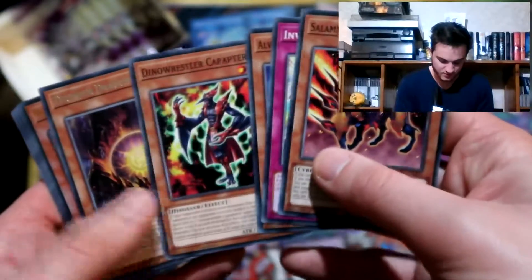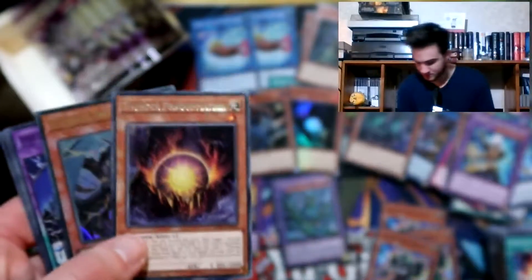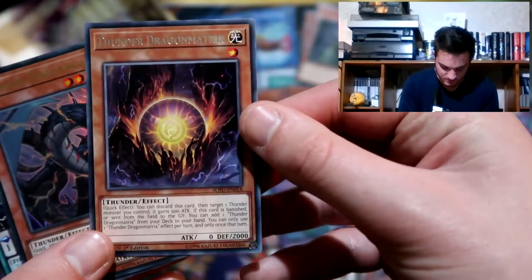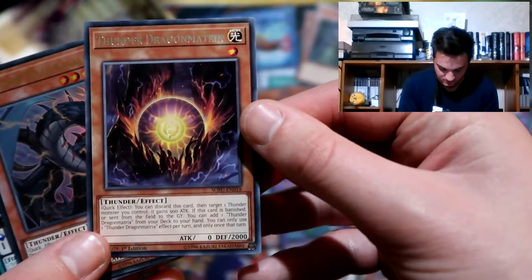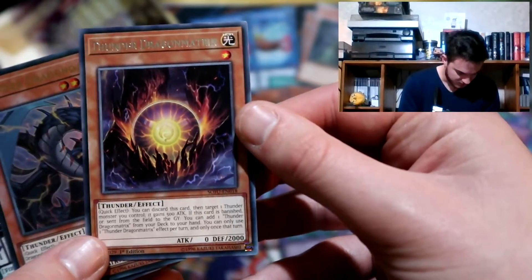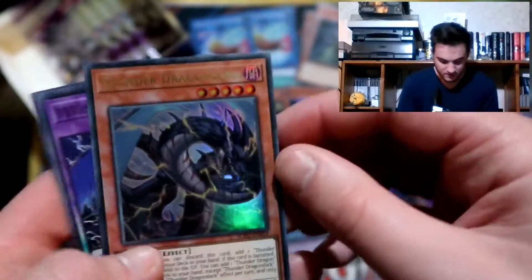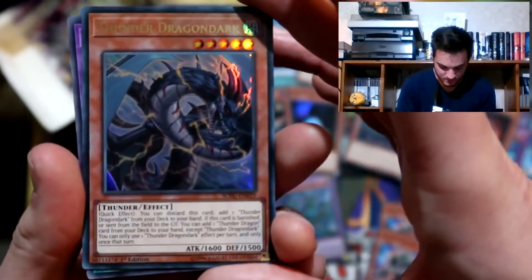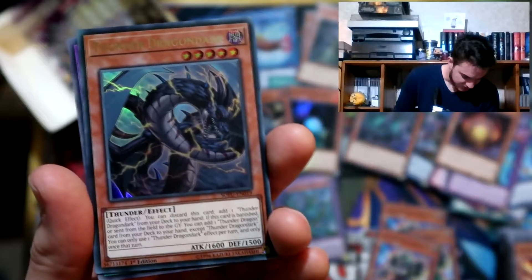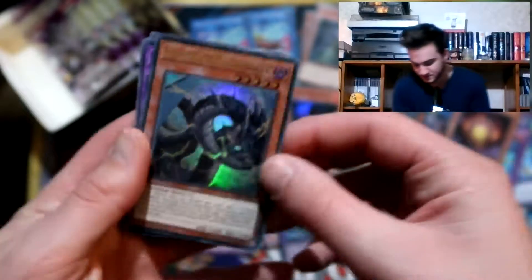Dino Resolute, Thunder Dragon Matrix - the rare there. Thunder Dragon Dark. Matrix is just a rare but it's one you definitely need for the Thunder Dragon deck. It's a quick effect - you can discard this card, then target one Thunder Dragon you control and give it 500 attack. If this card is banished or sent from the field to the graveyard, you can add one Thunder Dragon Matrix from your deck to your hand. And here we have Thunder Dragon Dark - quick effect, you can discard this card to add one Thunder Dragon Dark from your deck to your hand. If this card is banished or sent from the field to the graveyard, you can add one Thunder Dragon card from your deck to your hand except Thunder Dragon Dark. I think this is the Searcher.